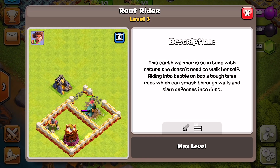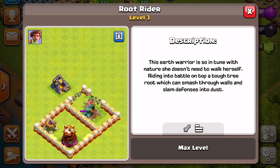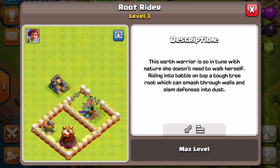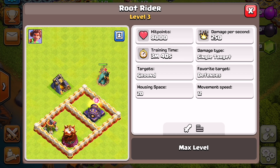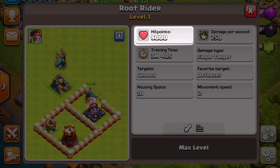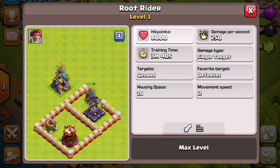The Root Rider is an earth warrior who is able to ride into battle on top of a tough tree root, which can smash through walls and slam defenses into dust. When we look at the stats for a level 3 Root Rider, you will notice its mass of 8,000 hit points, which places this troop into the tanking category, similar to a golem.